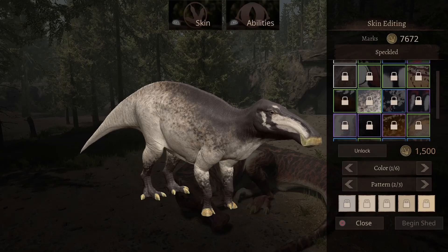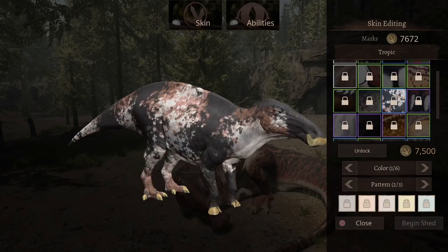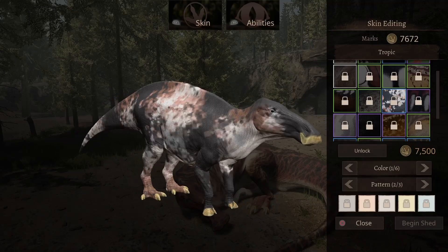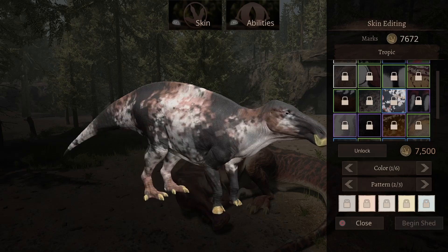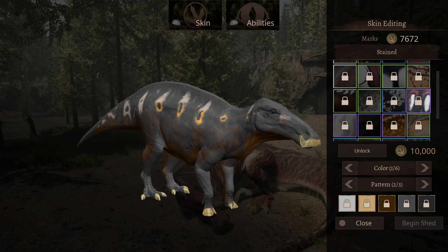Next skin — oh, this is a beautiful one. I actually like this one. It has a little bit of brown with white and black, though Path of Titans is acting up with its pattern display. It will cost you 7,500 marks.